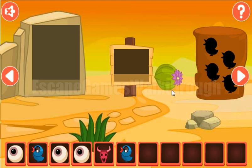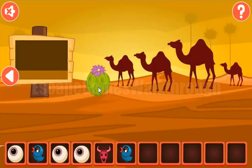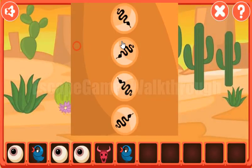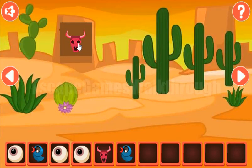Next, let's look at these cactuses — they are looking to the right, down, left, up. So we need to set it here: right, down, left, and up. And we've got the second skull.